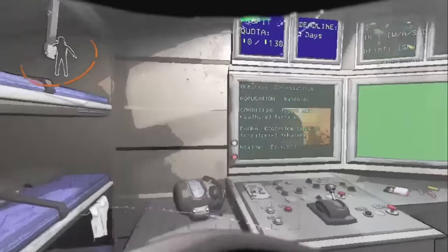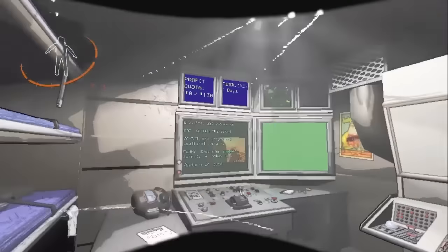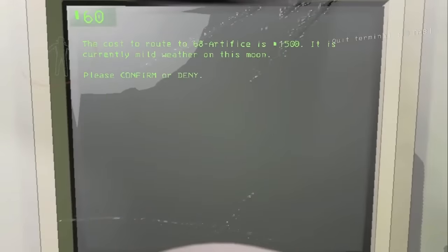Artifice is a secret tier 4 moon that costs 1,500 credits. You access it by typing 'art' in the terminal — and as you can see, it shows 1,500.